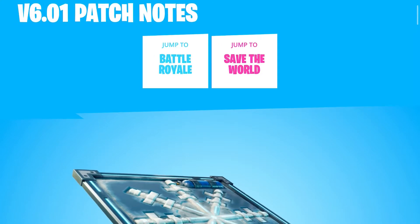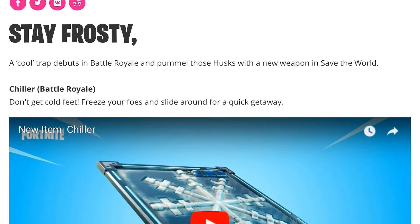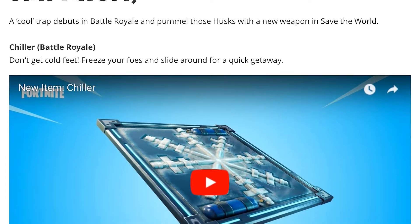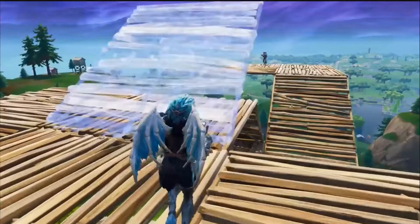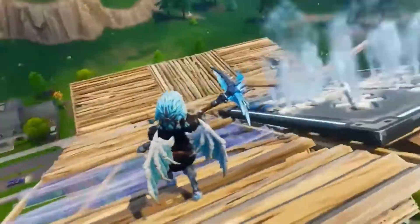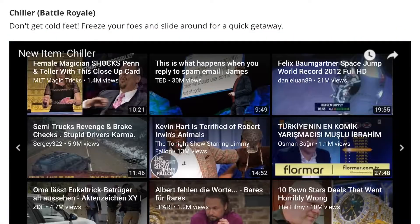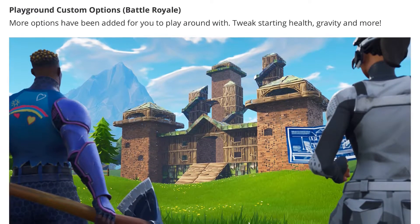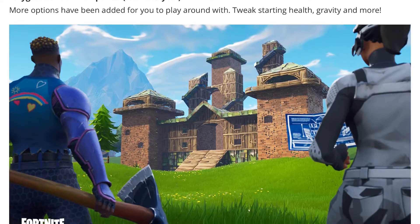What's up gamers, Makinocchi here! We have a new version 6.1 update from Epic in Fortnite. We have some new items — the Frosty Chiller Trap, which is quite interesting, though I'm not sure if we can use it in game. We also have some new additional custom options in Playground.